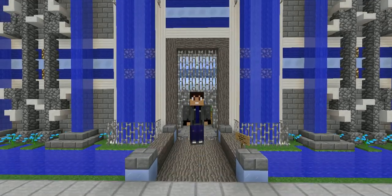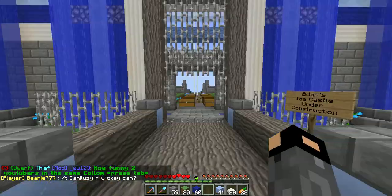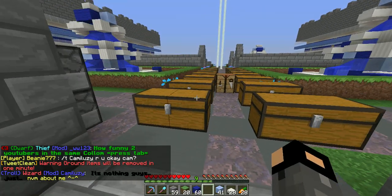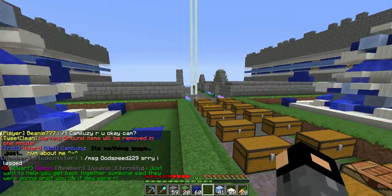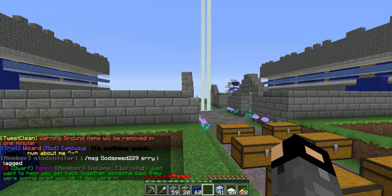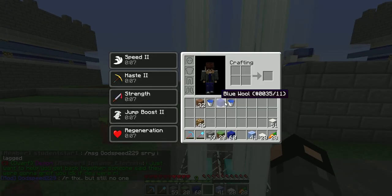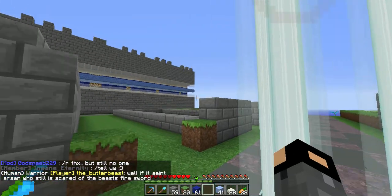Hey everyone, B-Dan here, and today I'm bringing you all another Minecraft episode. In this episode, we are going to be working on my plot. You may ask what I'm going to be working on. Well, the newest things that I've been building are these fountains, and I have one left that needs to be built, so that's what we're going to build today. I have everything that I need in my inventory, so let's get right into it.